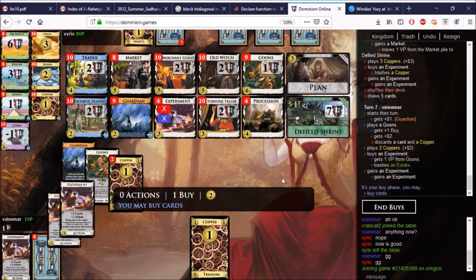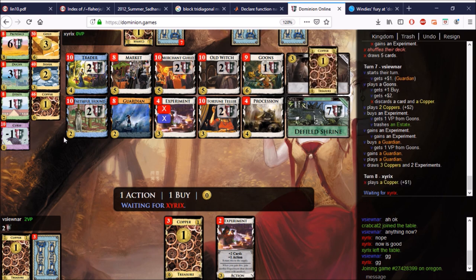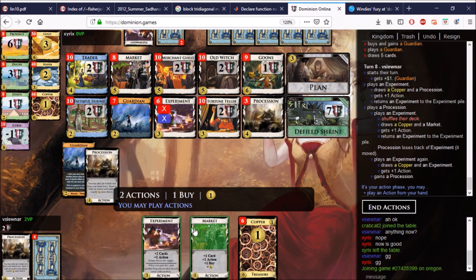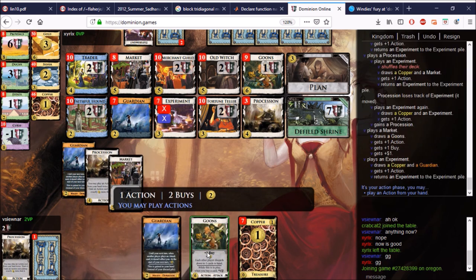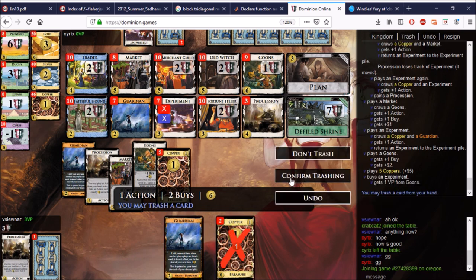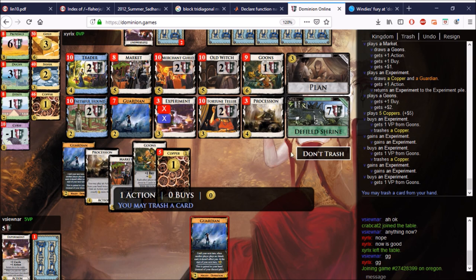Do we take the Curse? I don't even know if that's smart — it doesn't seem smart at all. I'm not going to take it. The Guardian doesn't seem smart either, but it seems less bad than the Curse. Here's an Experiment — we get to do the Procession trick too. Procession, Experiment — we'll take our Procession for our troubles. Here come the Goons. We can't quite triple trash, just double trash. I could trash the Guardian, but I really think I just want to trash and get lots of Experiments in.